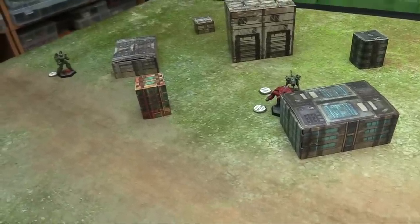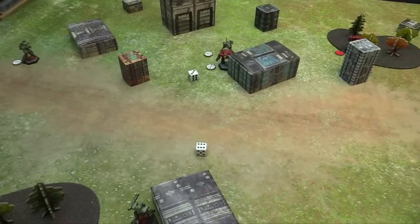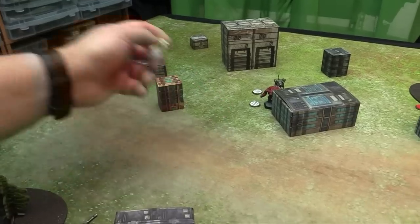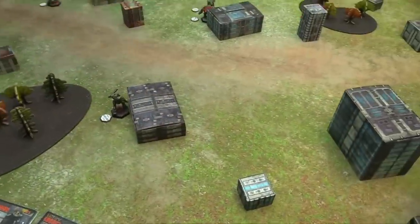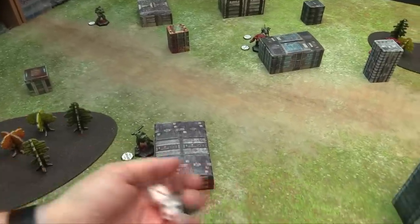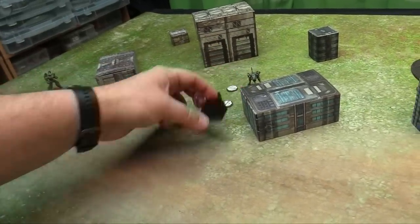Back to the Inner Sphere mechs. The Locust at Skill 4: that target moved, so it's TMM 2 — needing a 5 or 6 — but being in the rear arc gives +1 damage, so on a 6 it does 3 damage. It hits! That pretty much blows up the Pouncer. The Phoenix Hawk at Skill 4 misses the Pouncer. The Blackjack, almost dead, rolls needing a 9 for cover — and hits! Three damage lands and we blow up the Pouncer Prime.